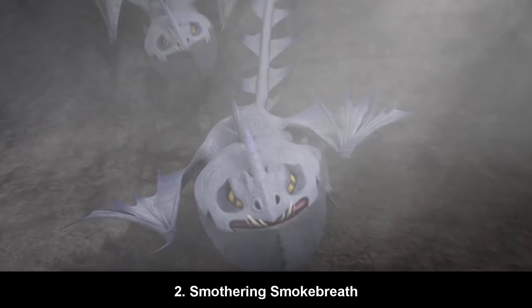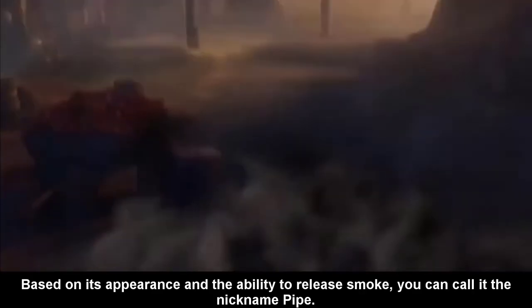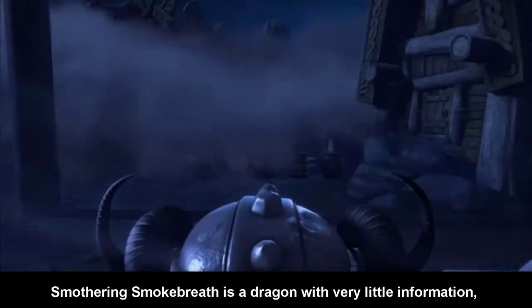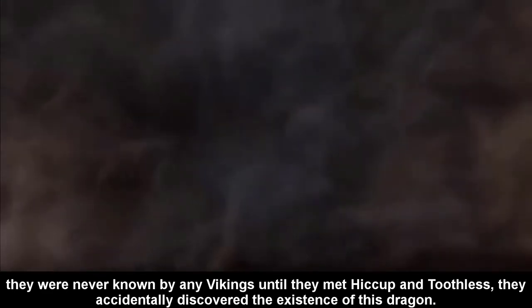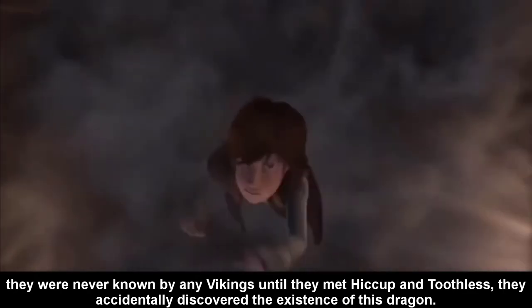Number 2: Smothering Smokebreath. Based on its appearance and ability to release smoke, you can call it the nickname 'Pipe.' Smothering Smokebreath is a dragon with very little information — they were never known by any Vikings until Hiccup and his friends accidentally discovered the existence of this dragon.